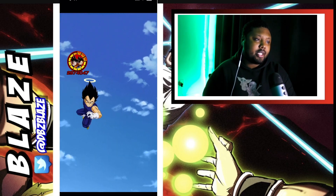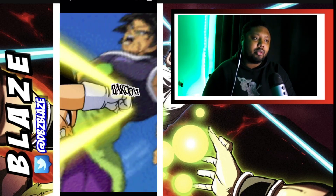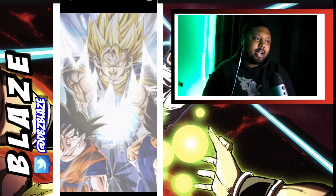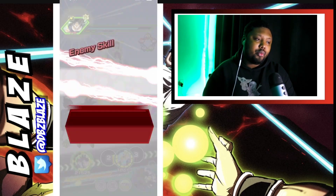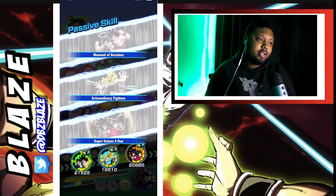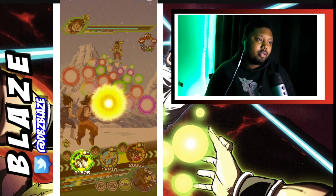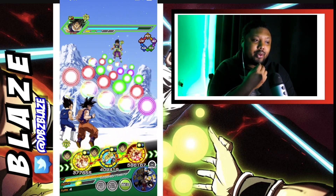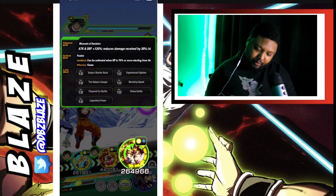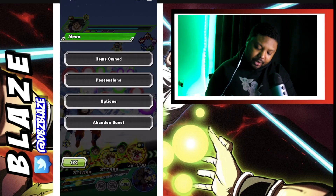Double digits — that's good. We can get pretty lucky with the STR phase. Can we transform? We can — wow, just barely. Nice, very good. Let's go ahead and play Gogeta's active skill.